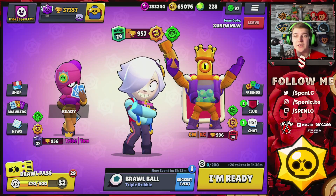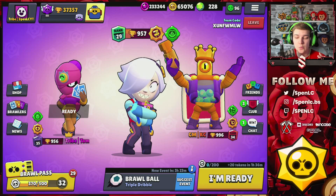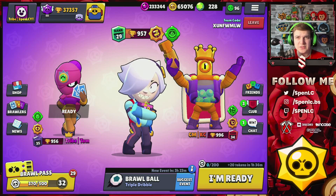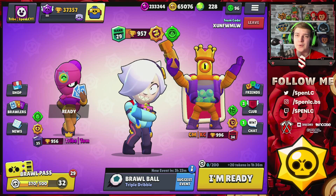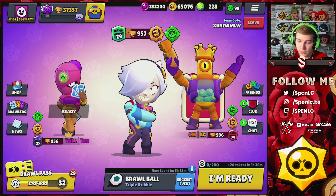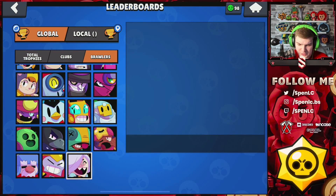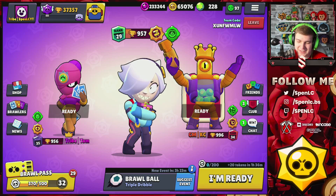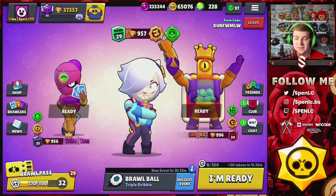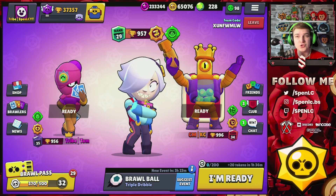Welcome back to a brand new video. Today we're trying to get Colette to 1k trophies. I missed about an hour of pushing but now we have Tom and Casey helping with the 1k grind — definitely check them out below. I'm really far behind; I struggled to find a natural team to push with. But once we got Tom and Casey, things have been pretty plain sailing. With Colette you definitely need a good team and good teamwork, because she's really bad as a solo brawler.